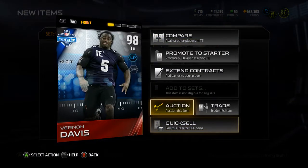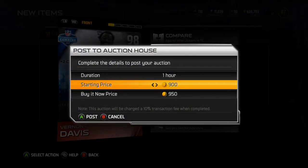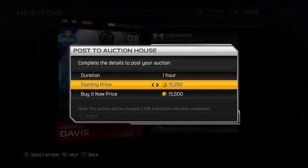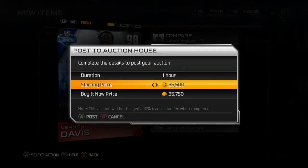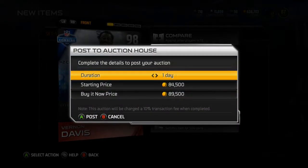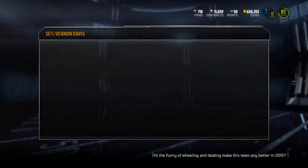Let's go ahead and sell this Vernon Davis because I have no use for him. My team is terrible — I've sold pretty much everybody on my team so I could have coins to mess around with on this game. So if you're wondering where my coins went, that's where they are. Vernon Davis, put him up for 89. I think that's a bargain, a little bit cheaper, but I don't care — I'll give someone a good deal on the Vernon Davis.